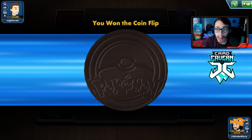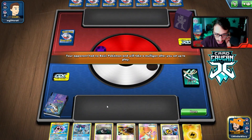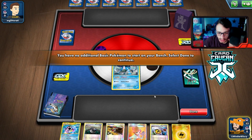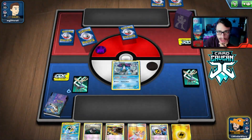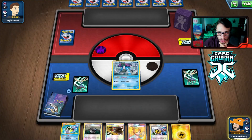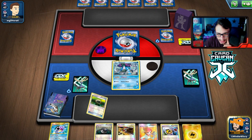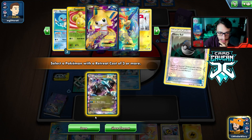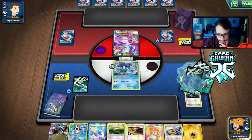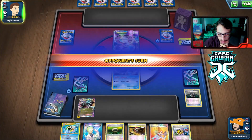Let's get into the first match with Black Kyurem Blastoise here on PTCGO. We get a Suicune start — not the best hand ever, but we can Heavy Ball for a Black Kyurem and get a Lightning energy on it. Looks like the opponent is playing a Mewtwo deck, which is fine — any EX can get slain by Kyurem pretty easily. Not much else we can do this hand, so we'll just pass.